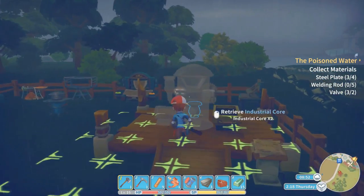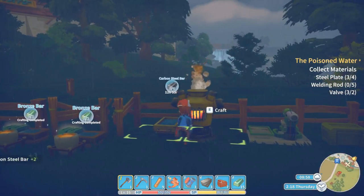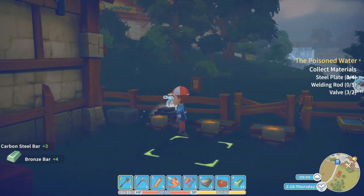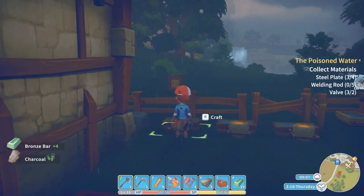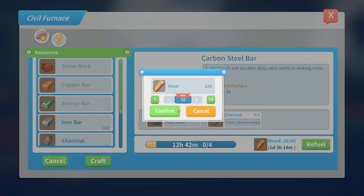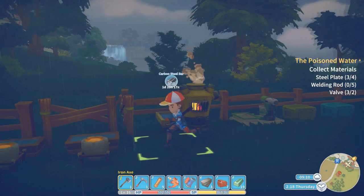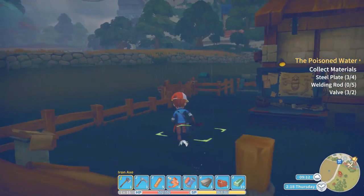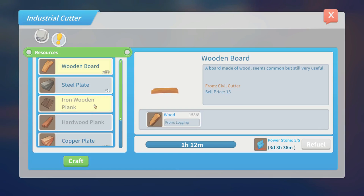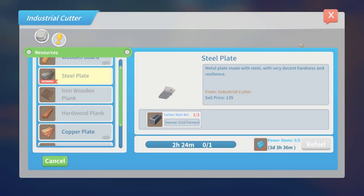Alright, we're back. Working on an industrial furnace — I still need some more steel plates. I've also been working on the next quest because, as you'll find out later, the water in Portia has been poisoned. We're actually going to be going up to the new Highlands part of the map as well in this episode. Making more carbon steel bars. We have a cooking set done, including the blender. Money-wise, we've got about 12 to 13k.